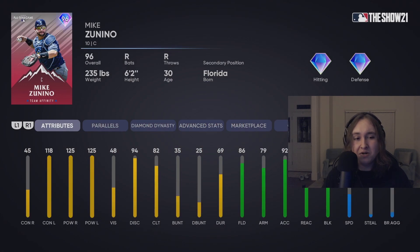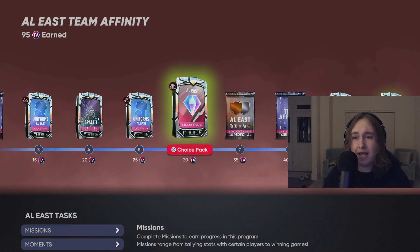Mike Zunino is a really interesting card. With 45 contact versus righties but 125 power versus both handedness — oh my god. This catcher card is definitely top tier. The only problem is there are so many good catchers out there. Kyle Schwarber might be a better option. Zunino would probably just be a bench bat at best, but could definitely start if you hit well enough with him.